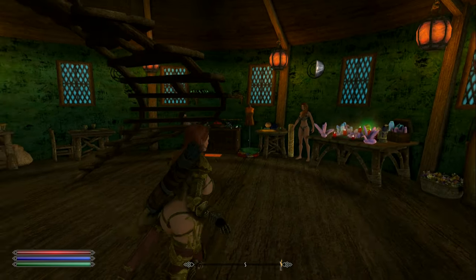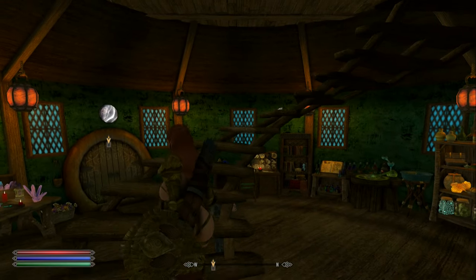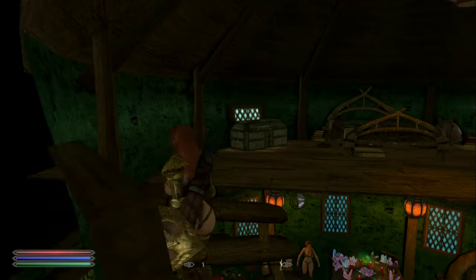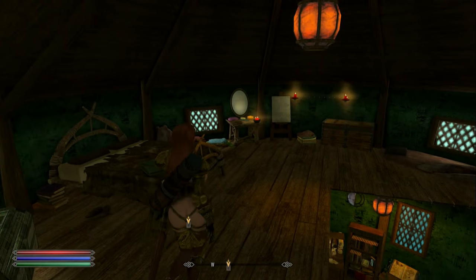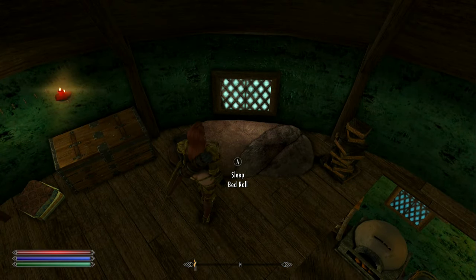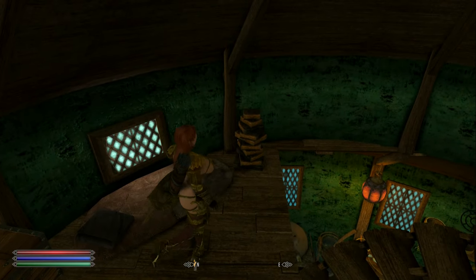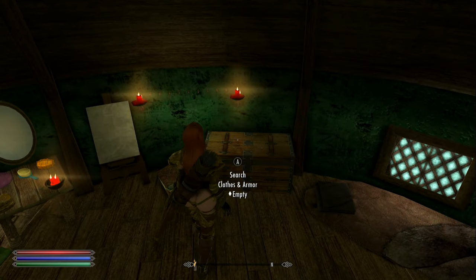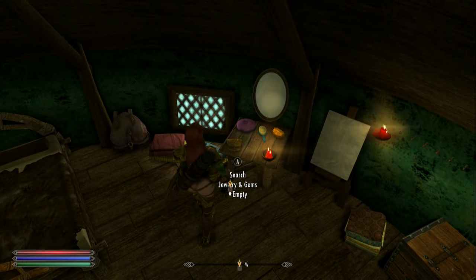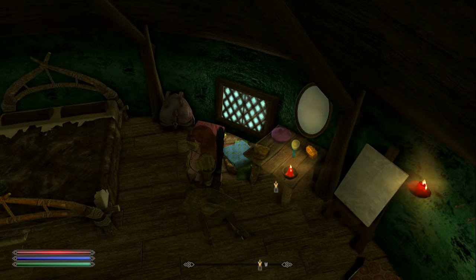I'm going to take you upstairs before I show you what I consider to be the secret. There might be more secrets, but I've only found one thing that I'm referring to as the secret. Here, I can just rest here on the bedroll — okay, that's fine. I guess your follower could do that. A chest for clothes and armor. Some gems. Exquisite sapphire — I guess you could have a decoration there.